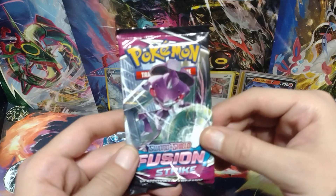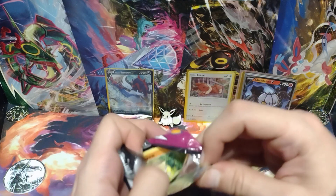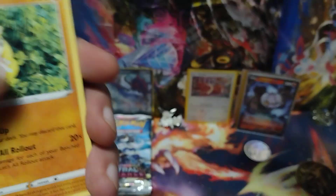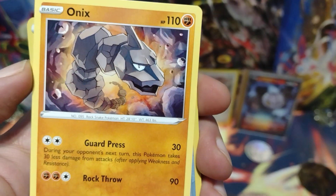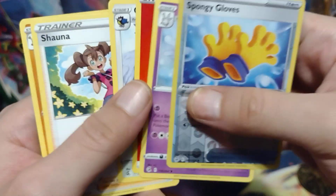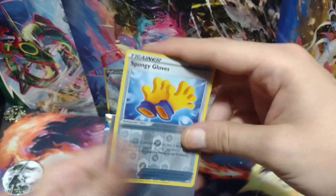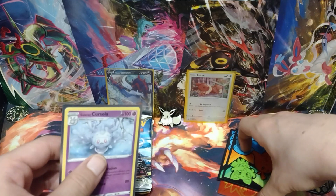Moving on to his final pack — the Fusion Strike pack. Tapping Radiant Eevee for good luck, hopefully I can get my younger brother a really good hit from Fusion Strike. Here's the code card. Sandshrew, Cofagrigus, Hippodump, Snom, Onix, Sponge Gloves for the Reverse Holo — and it's not a hit. Is it a holo? It is a non-holo — Galarian Corsola. So no big hit in this opening for my younger brother, but it's fine. As I knock down every single one of these cards.